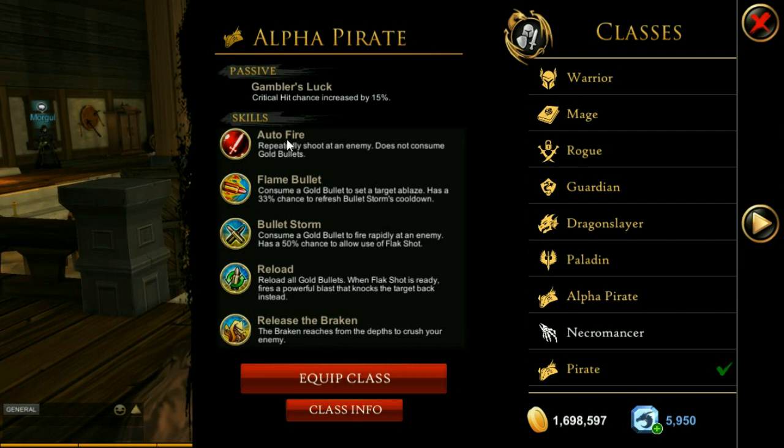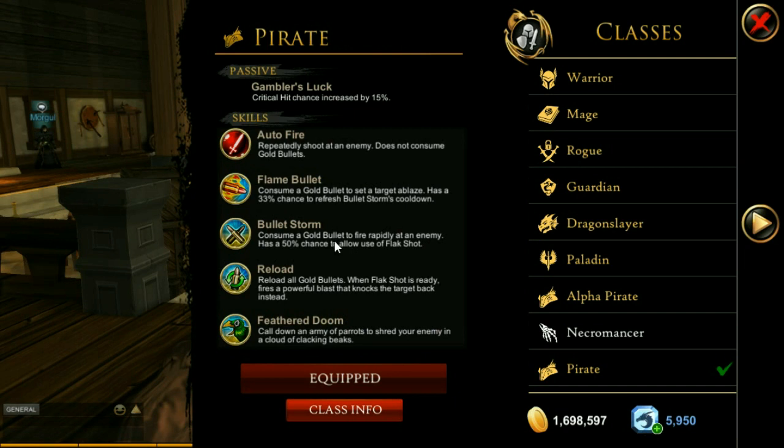You'll notice right down here it says the auto fire does not consume gold bullets - that's awesome because I love gold stuff. So with gold bullets you've got the flame bullet which sets a target ablaze, then you have the bullet storm which is a rapid fire, the reload which reloads all your gold bullets, and then the ultimate which is to release the bracken.